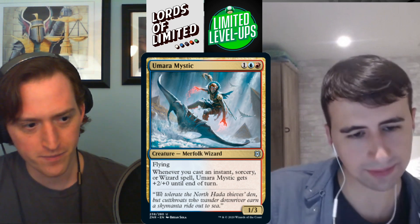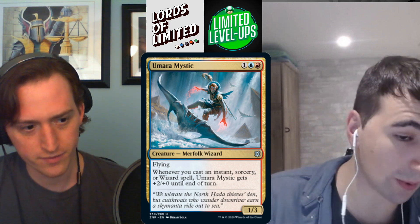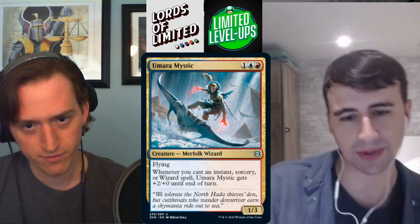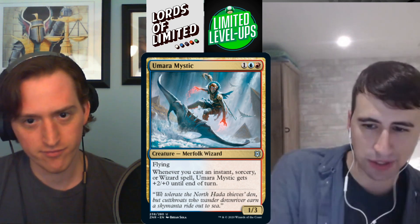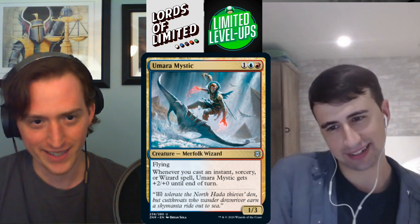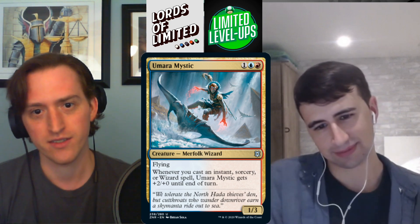Last uncommon — Umara Mystic, one blue-red for a 1/3 merfolk. Flying. Whenever you cast an instant, sorcery, or wizard spell, Umara Mystic gets +2/+2 until end of turn. It's basically Wee Dragonauts but it also counts wizards. The blue-red deck looks good.